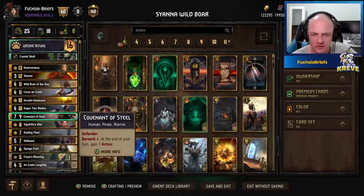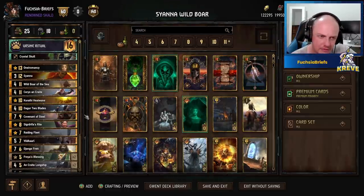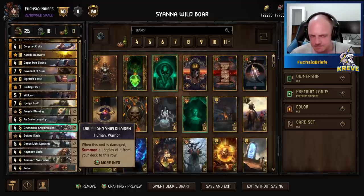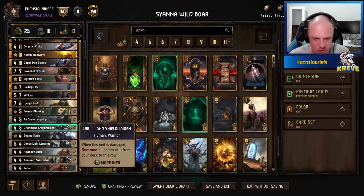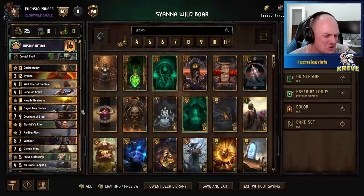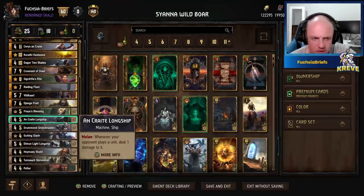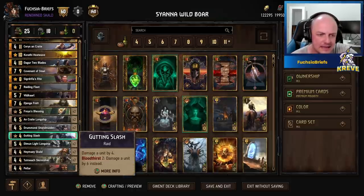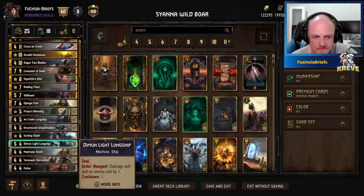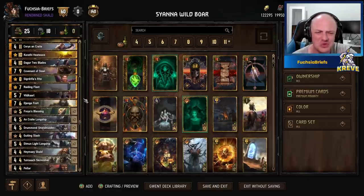We've got Covenant of Steel to protect everything, and we're playing Ursine Ritual. We do a lot of thinning. We've got Cerys on the melee row with the Shield Maidens — that may scare your opponent into sinking a Heat Wave or Squirrel, fearing the old Lippy days, but there's no Lippy here. We've also got Raiding Fleet, which will pull one of your longships. We've got the two Uncreate longships and the two Dim and Light longships — great little cards that can help set up Bloodthirst and damaged units for the Wild Boar of the Sea finisher, but they will tempt out removal.